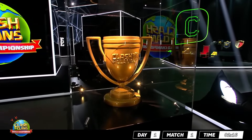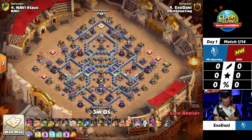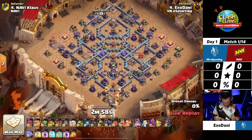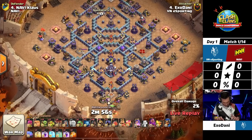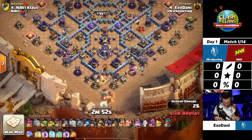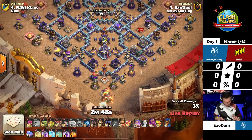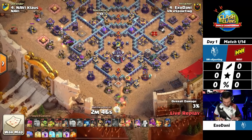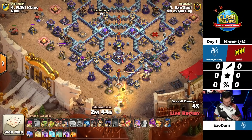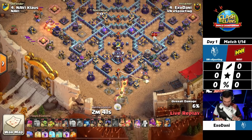The first match is about to begin and we are off with the first attack! EXO Danny is starting it with a Queen-Charged Twin Hogs, with that Queen on the bottom side going to help take out that defensive king nice and early. The beautiful thing about this is the Royal Champion, whenever she moves around, will not get stuck on that king — which could usually be a huge issue in many attacks.